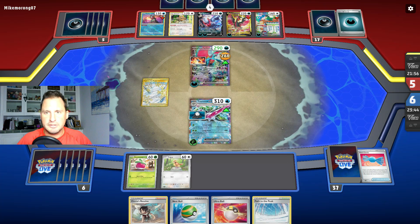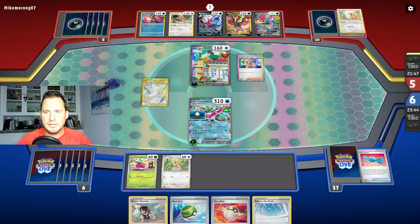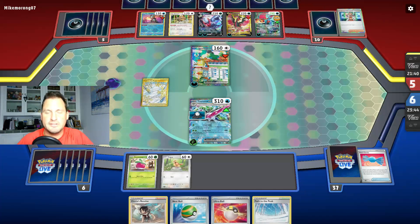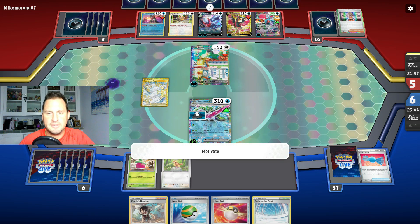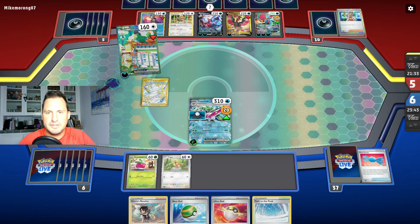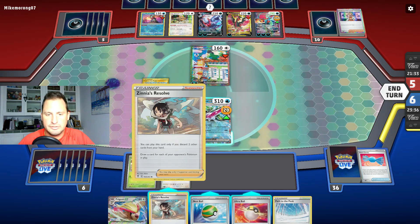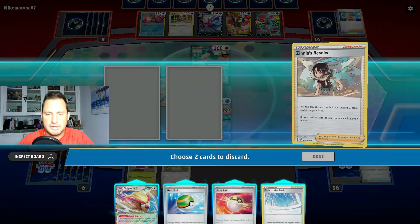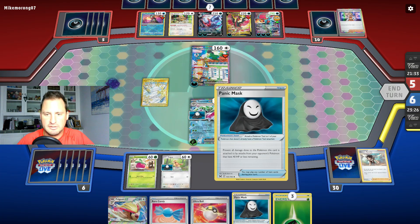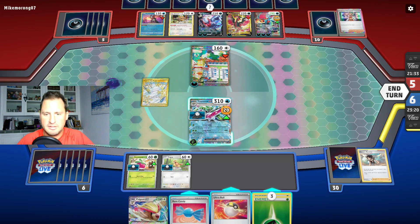The next one we're going to hit is the Galerian Moltres V, because we know it doesn't evolve, so it's not going to get any higher — that'll be our second one. They're going for the dark rite to do the most damage. Zinnia's Resolve — I'll get rid of these two and get a whole bunch of cards. We're going to put a Panic Mask on there, and the Path to the Peak is down.